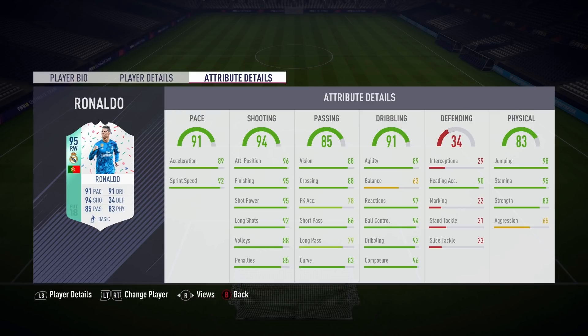In this video today we're going to be trying out this 95-rated Ronaldo and rating his performance on the right wing. Let's have a chat about the in-game attributes — seriously, where do we begin? Every column looks awesome in an attacking sense. Highlighting some key stats: 96 positioning, 95 finishing, 95 shot power, 92 long shots, 90 heading, and 96 composure. This guy is going to score goals.